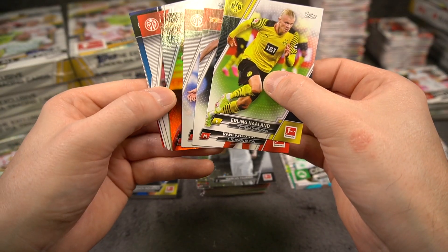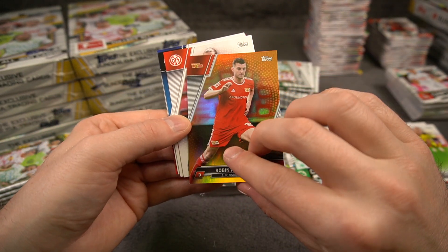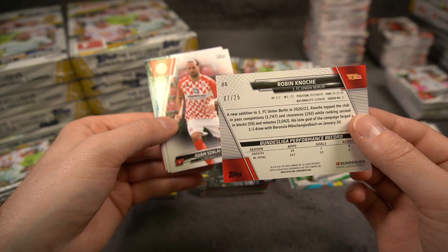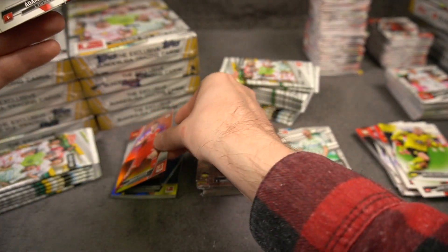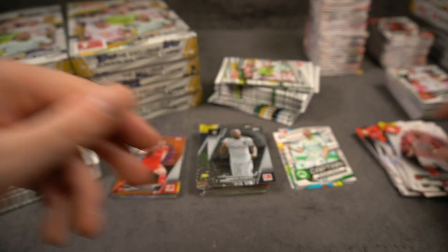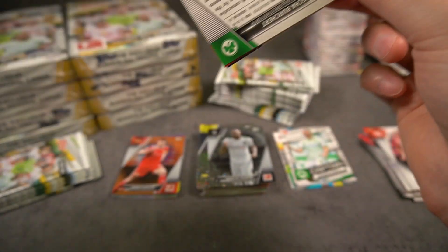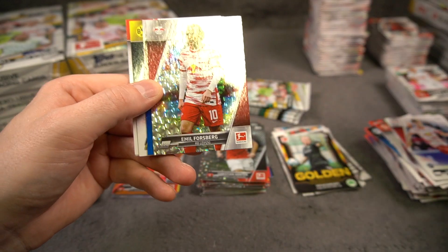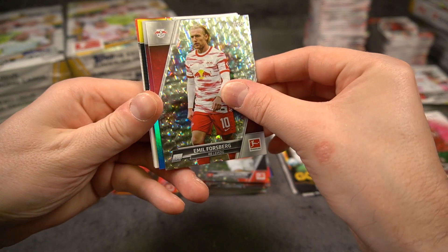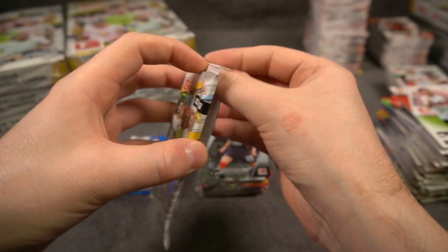A foil of Robin Knoche - that's orange, I haven't seen that one yet. To 25. Union Berlin Robin Knoche - that's the lowest number we've seen so far, to 25, orange, dope! Imagine that being like a Lewandowski or Haaland or something. A foil of Falseback, and a blue. And it's going to be Gulashi. Final pack, box number four.